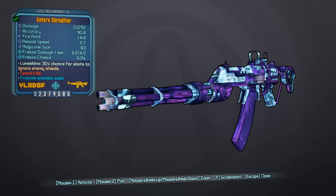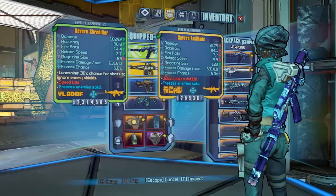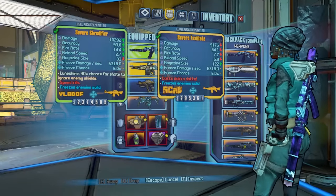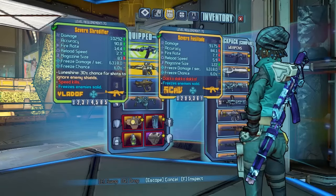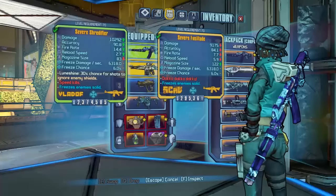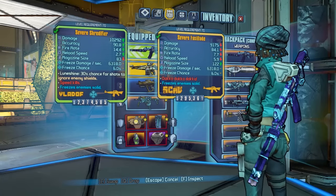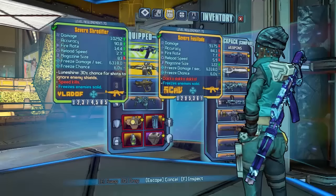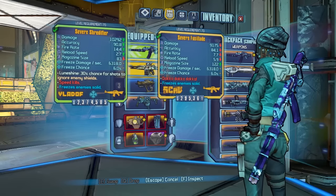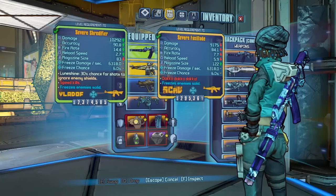Let's compare it to another legendary assault rifle — the Fusillade, a legendary assault rifle from the Claptastic Voyage DLC. I've chosen both in the Severe prefix and both in cryo. As you can see, compared to the Fusillade, the Shredifier absolutely dominates on everything apart from magazine size. The Fusillade has a really high magazine size, but the Shredifier's damage is much higher — which is impressive given that it has reduced damage on it. Accuracy is a lot less, fire rate is nearly double, and reload speed is nearly double as well.